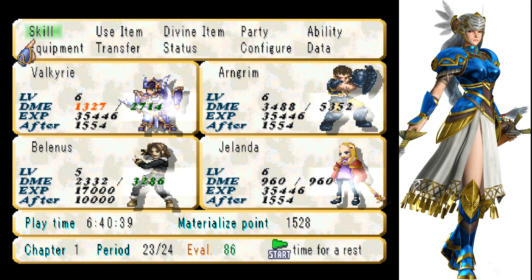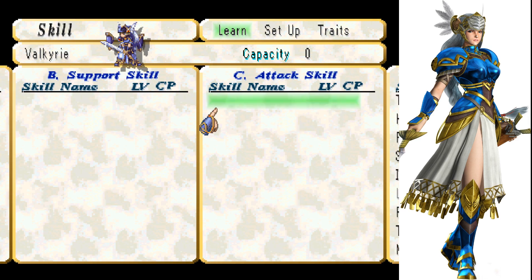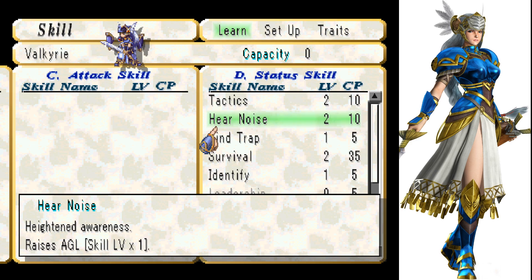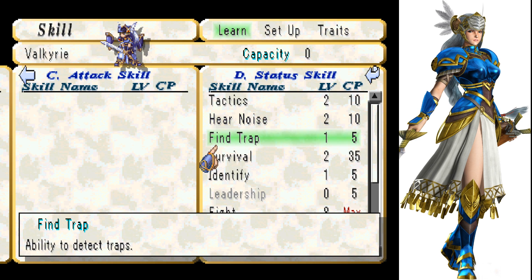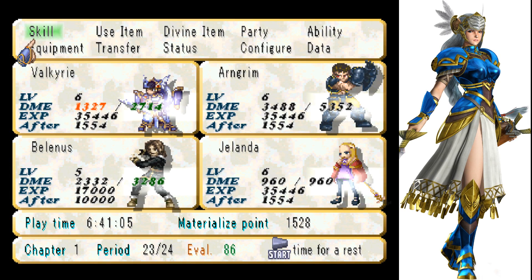I did get some skills. I kind of goofed a little bit with Lenneth's skills in that I gave her things like Find Trap, which doesn't actually do anything in the game — it's just for sending them up to Valhalla. That was a little bit of a goof, but I only gave a few, so she only wasted a few points. It's fine.